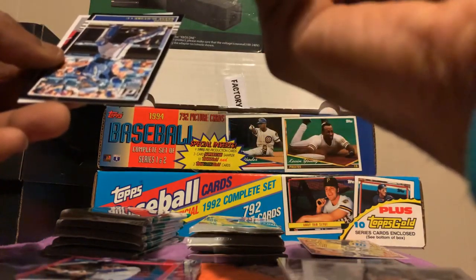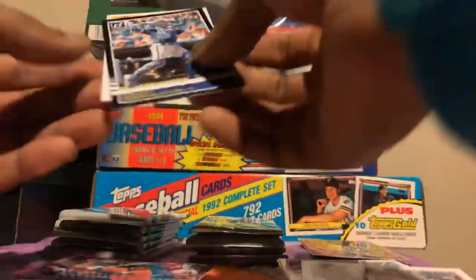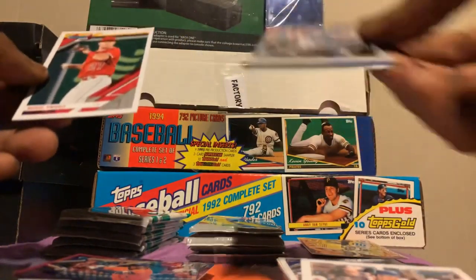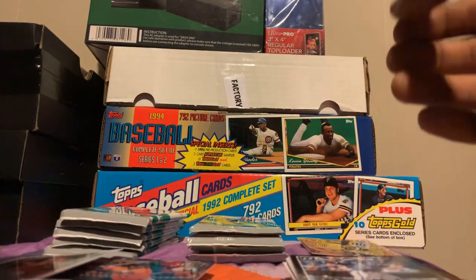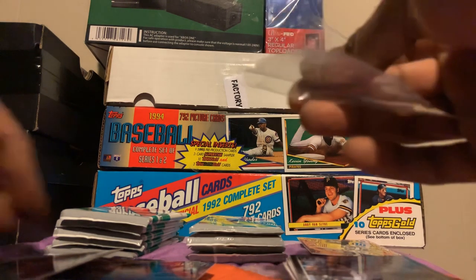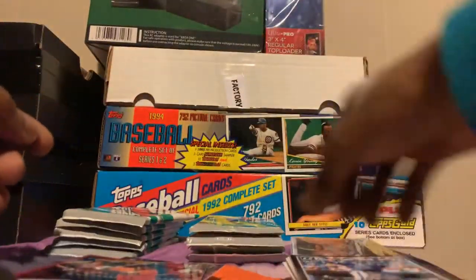Josh Donaldson. My numbered Carlos Correa. Royce Lewis on the back, franchise features. Rated rookie Reese McGuire. Oh okay, it's not a holo, but I got a Mike Trout — and a Mike Trout out of the box. It's a base card, but you know, Mike Trout's a pretty good baseball player right now.